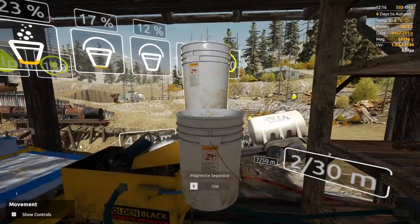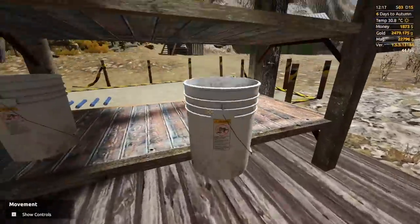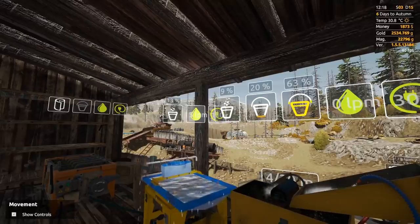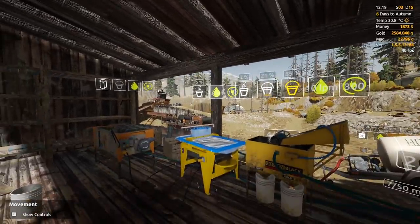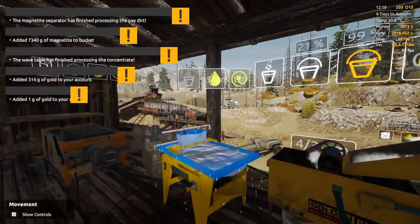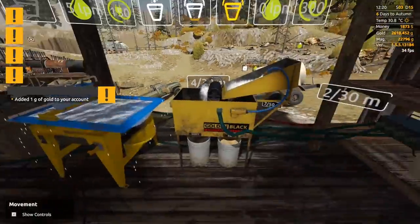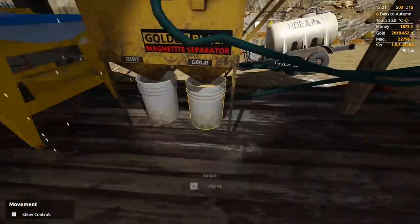Now we're kind of in the bad dirt, but we're still making it work and we're getting a lot of gold in the bank right now. Come on, get the 2,600. What do we got left? 2%. We got the 2,600. 314 grams again, man — we can't get out of the 300s. Here's the final bucket. 21% magnetite, so quite a bit of magnetite in that.